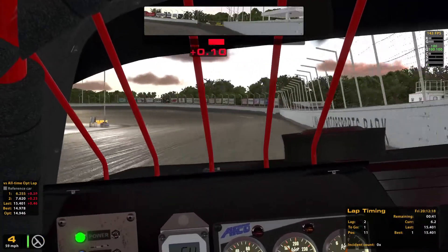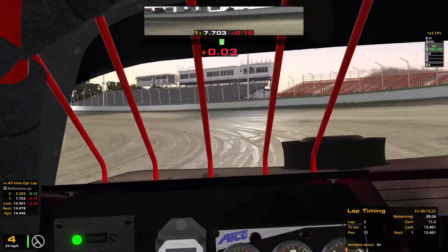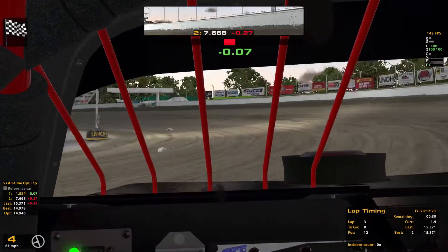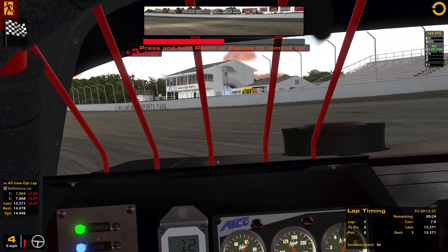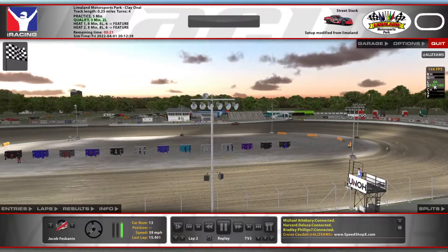It's all balancing how to slide the car correctly without scrubbing more speed than you need to. I got off the corner very terribly — that line was slightly better, so we bump up to 8th. I was never going to come close to the pole, even if I had learned how to get through the corners quickly, because the pole setter is on like a 14.89.